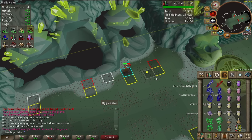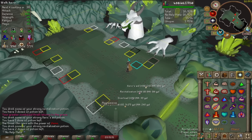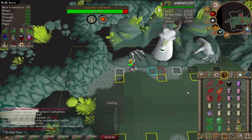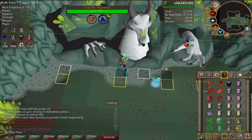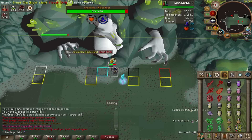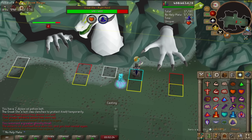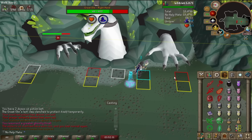Good time to drink some potions — maybe an overload. Now we need to find out what the rhythm is, so we'll spec, put our mage gear on, and run. We'll summon the thrall. It looks like we messed up the rhythm — there we go. Maybe it's four; yes, I think it's four. So we turn off our prayer and we should be good for the rest of this if we don't mess anything up. Drinking an overload is a little bit tricky because you have to be precise with your tile click movement.